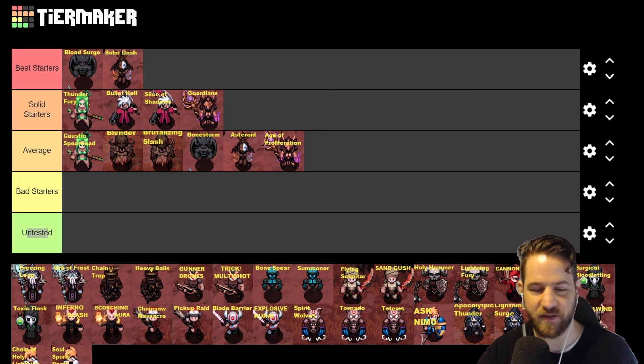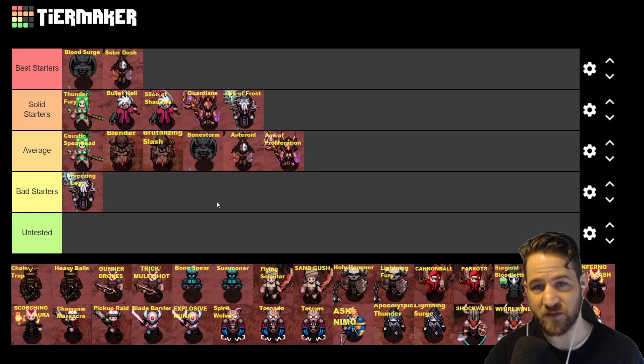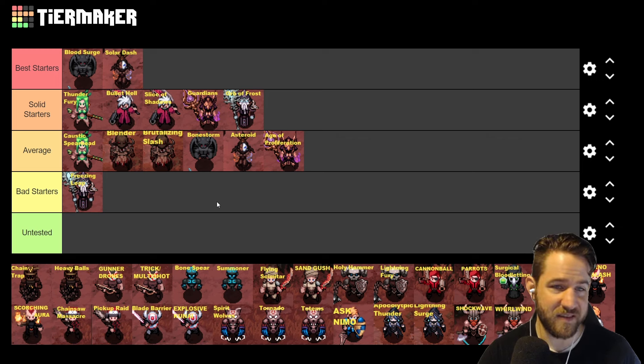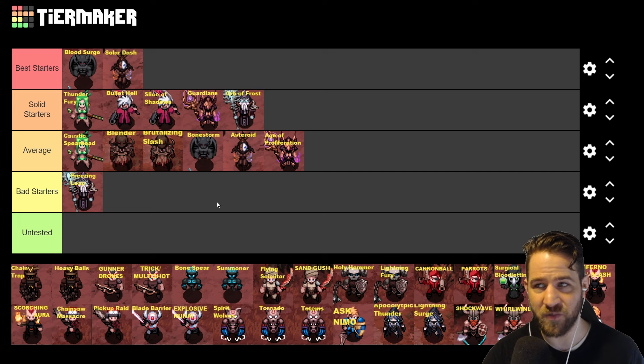Next we have Jotun: Freezing Leap is really fun to play early — you get some additive cold damage and just slap everything in Act 1 Normal. After that it falls off and I wouldn't suggest playing it, as there are a lot of things in this game that are going to hurt and kill you, and jumping into a giant pack isn't a fun time. For that reason I'm putting Jotun's Freezing Leap in the bad starter category. Orbit Frost is normally in the best starter category because of the damage and infinite teleport, but next season the game is much harder — you're not going to be teleporting around nearly as much, you have to slow down and stay in zones to actually XP. For that reason the teleport on Jotun's not really a big deal anymore.